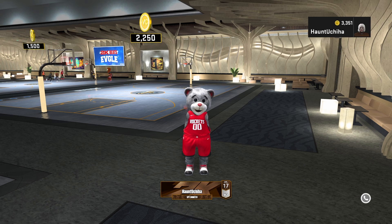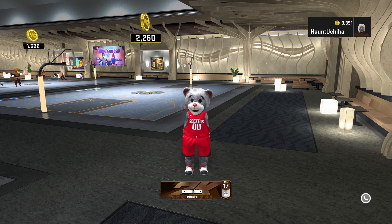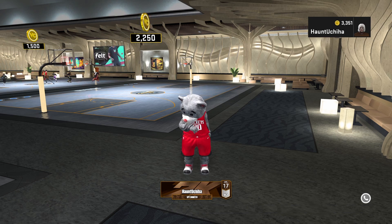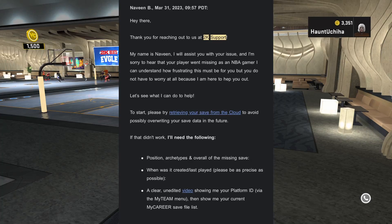The first thing you're going to want to do for the animation glitch is make a new build — the build you want all the animations on. Let's say you're making a 6'9 with the Kyle Lowry like me. Make that 6'9 build, or use one you already have upgraded. Then you're going to delete it and save a clip of you deleting it. Once you do that, file a support ticket with 2K and tell them you accidentally deleted your build.